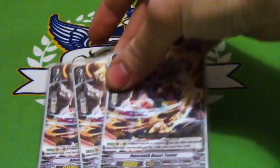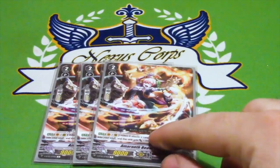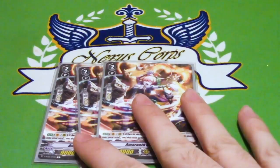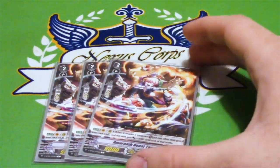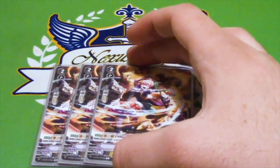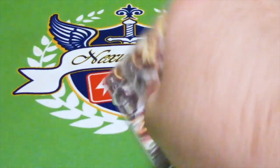3 copies of Amaranth Beast Tamer. Grade 2, 9k. On Vanguard Rear, when it attacks a Vanguard, you can pick one other rearguard and put it into your soul, and she gets plus 3k until end of battle. If you're on Beast Tamer with 5 or more units and do her skill, that's 15k or 25k on an Excel circle, or 23k if boosted. It also allows you to extend your attacks with another card you'll see later.